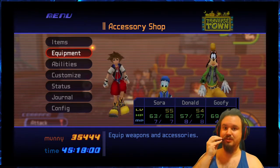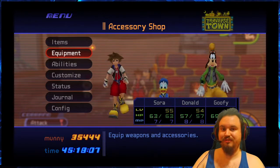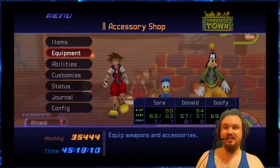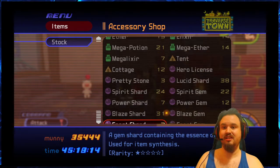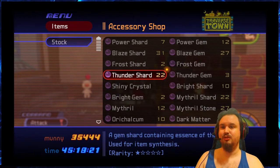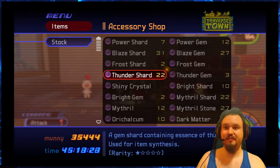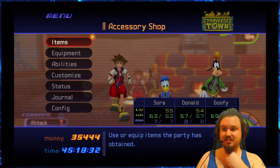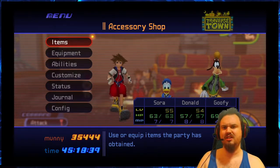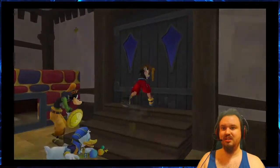There are actually some optional bosses you can do in this game that probably didn't show up in the original version — they show up in the Final Mix version. There are also some materials you can grab that weren't in the original, plus two additional optional keyblades you can get. So we're gonna get through this as fast as possible.